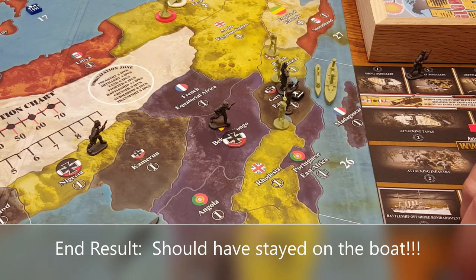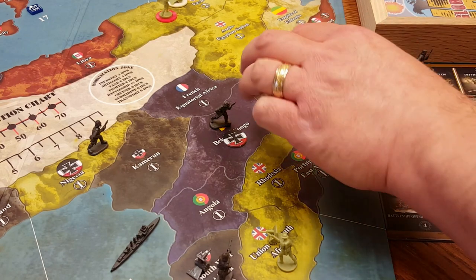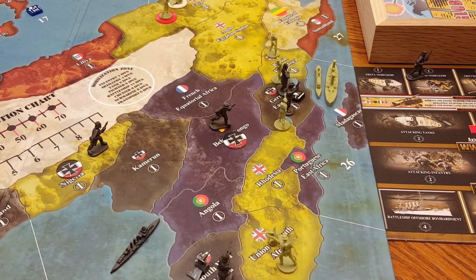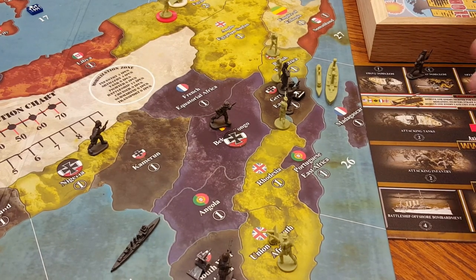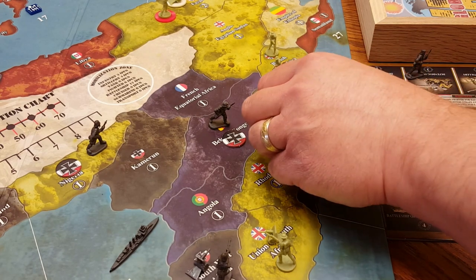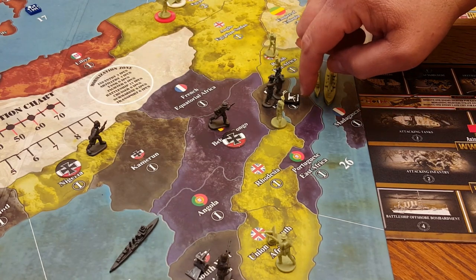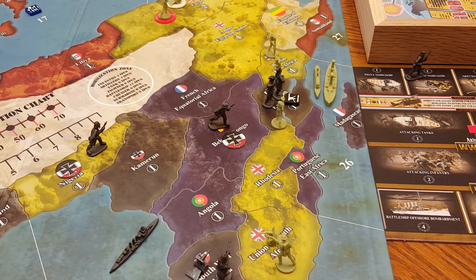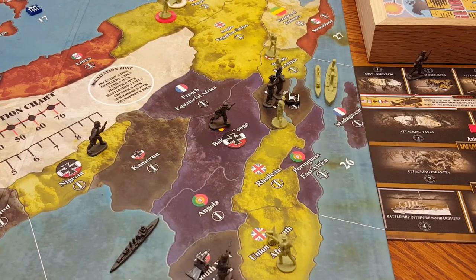Now we have two British infantry left against two German infantry units. We roll for the attacking British infantry at two or less — we got a six and a three, miss. Then rolling for the two remaining German infantry at three or less — two fours, miss. This round of combat is over. The territory is going to remain contested. Hopefully you were able to gauge the value of the machine gun unit — against an overwhelming attacking force in German East Africa, it cut down two of the attacking units, cutting their force in half.